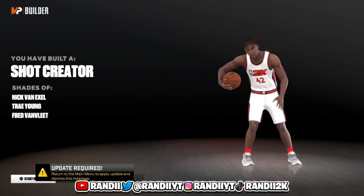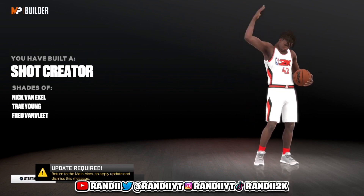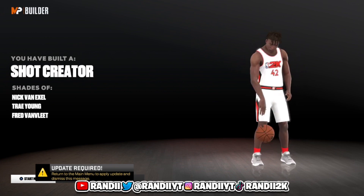As y'all can see, you've created the Shot Creator at 6-4 with three ticks above max wingspan. You can lower the wingspan if you want higher speed, but I'm prioritizing defense so you're not a liability. This is why I think this is the best guard build in NBA 2K23.